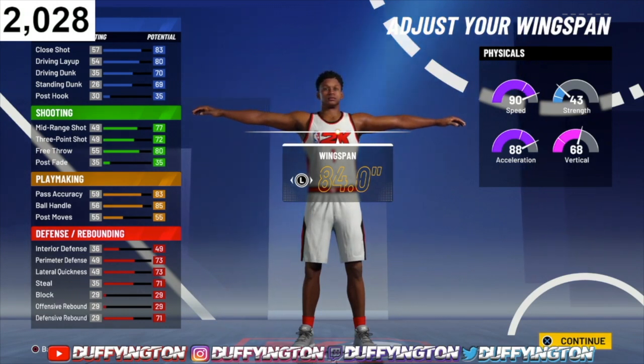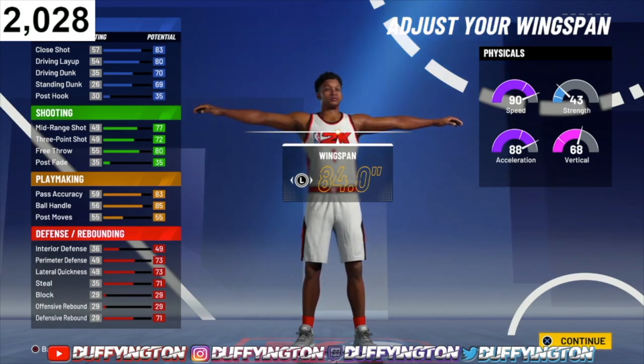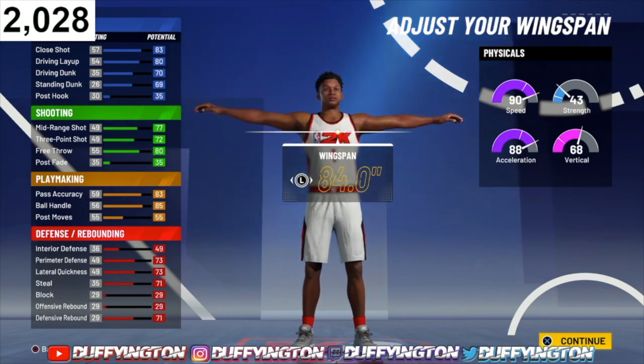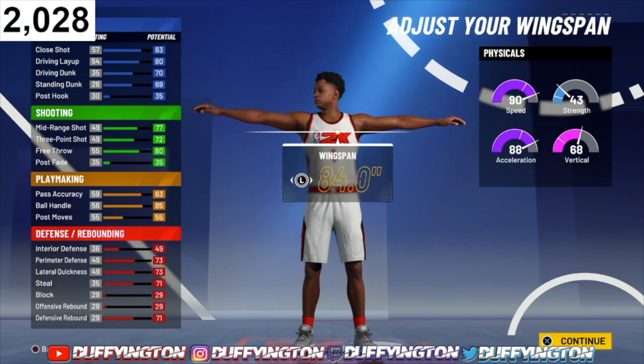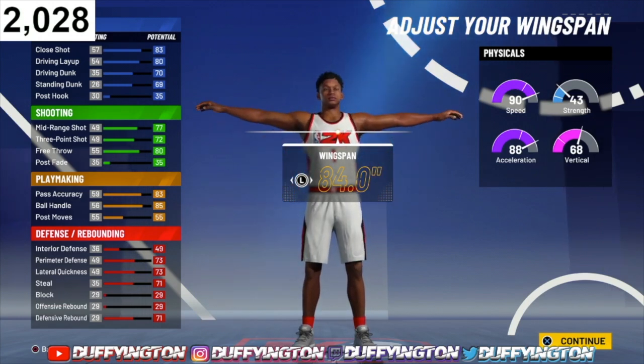Hitting 96 overall is easy, y'all gonna hit that with ease, and you'll be speed boosting already. We do not want those little T-Rex arms at all. Interior defense is kind of low but it's better to have some than none — it'll jump up to 54. Perimeter defense jumps up to 78, lateral quickness to 78, steals to 76, and defensive rebound to 76.